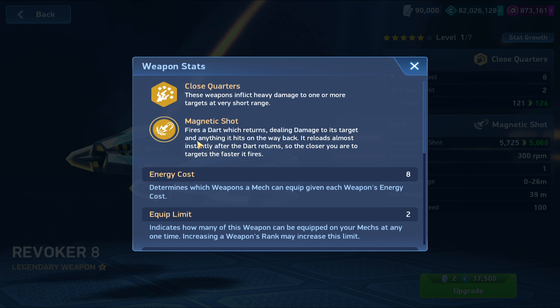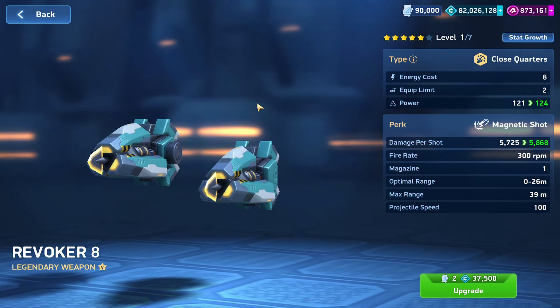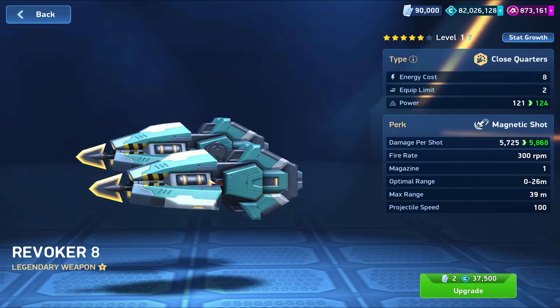The Revoker has an ability called Magnetic Shot. It fires a single shot that will come back after a certain distance, hitting anything along the way. It reloads as soon as the dart returns, so if you hit stuff closer to you, you can fire off more shots. It's a single-load weapon with a ricocheting effect — a really interesting mechanic.